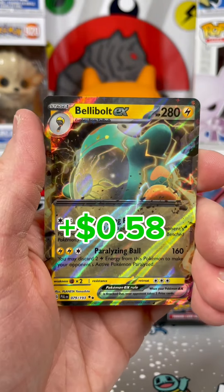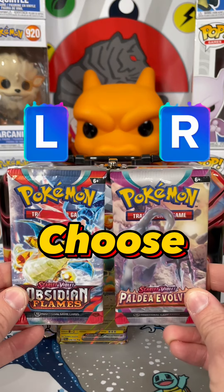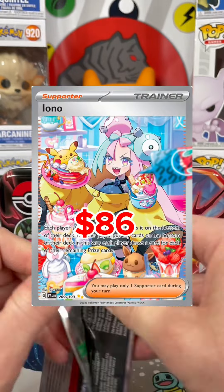That's okay, let's flip that energy. Fire! Can Paldea give us our first hit? Not looking good, but wait — a Bellibolt ex! That's a hit.